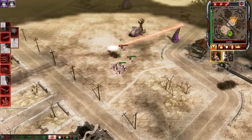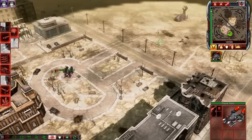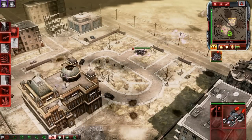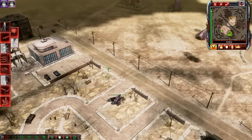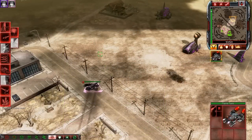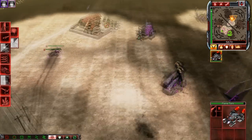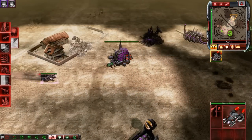Oh hey, commando. There go my commando — and there goes hers. Whatever. Screw it, fanatic raid. Or I could just skirt around the defenses? Is there possibly a way to just burn them out? Can I seriously just walk around their entire base? I guess so — yes!